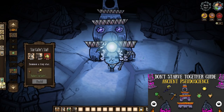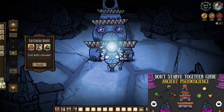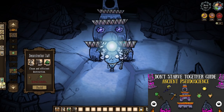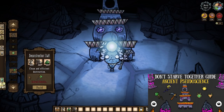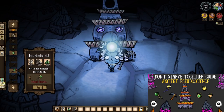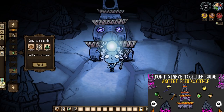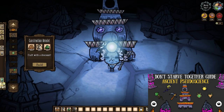It's craft time now. Things are pretty simple when it comes to green gem crafts — we've only got two to work with, and the two go together like peas and carrots, essentially. Construction amulets will cost dual-site, nightmare fuel, and a single green gem, while a deconstruction staff will cost nightmare fuel, living logs, and a couple green gems.